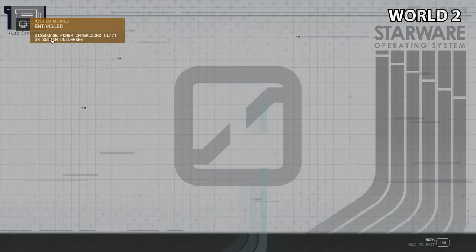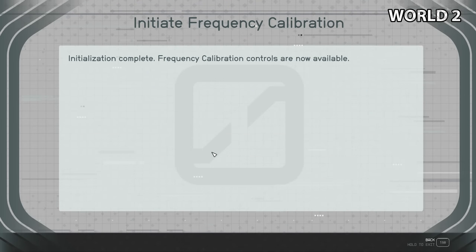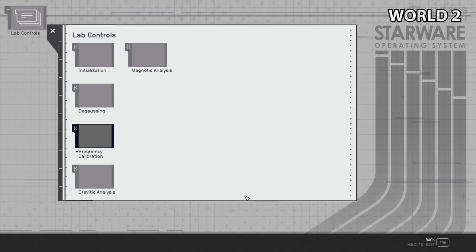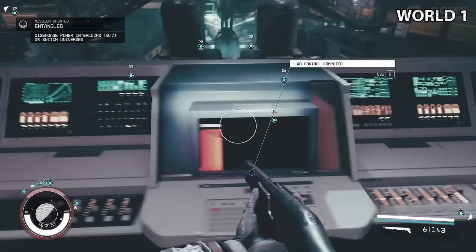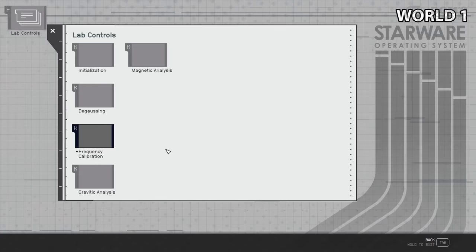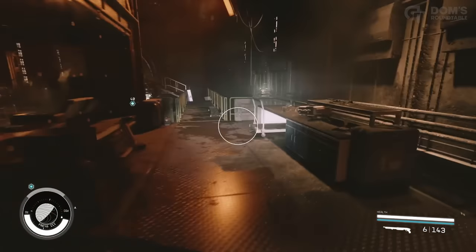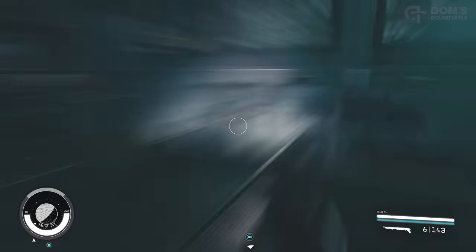Next, calibrate the frequencies. Head into frequency calibration and initiate. You can set the output frequency for both worlds: in the world where only Raphael is still alive with all the aliens, set it to 24 gigahertz. Then switch back to the other world and set the calibration to 40 gigahertz. If done correctly, it will say intake waveform is stable. Finally — in either world — head all the way to the other side of the room and interact with the primary calibration control panel. This will merge both realities and you will have successfully saved everyone.